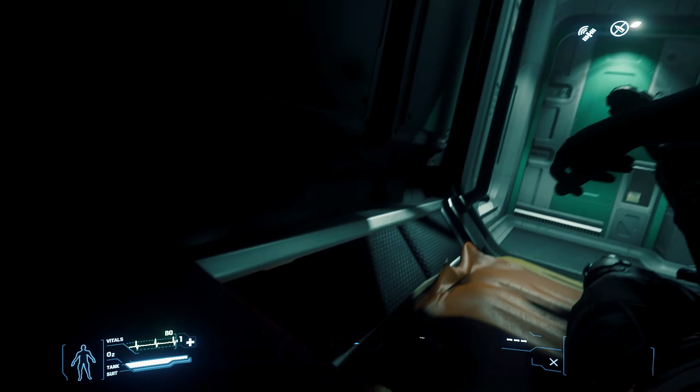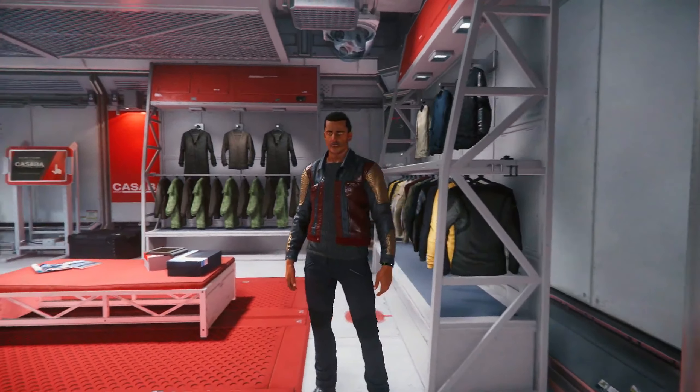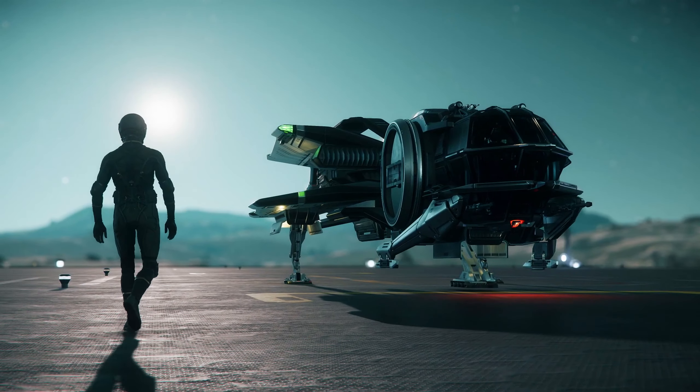Welcome back. So far, we woke up in Port Olisar, learned how to walk, went on a shopping spree, and got to know the F-Key really, really well. Now it's time to get your spaceship and go see the stars.